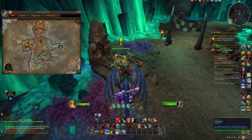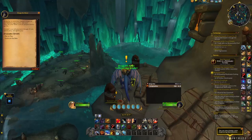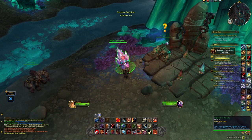It starts from Briggle in the southern part of Zaralek Caverns in the small town Glimmerock located right here. The only prerequisite to the reputation is completing two short intro quests to Glimmerock from Brock the Beast at this location. First you'll get a quest that requires you to get introduced to Slick, and from there your training of your diamond snail begins.